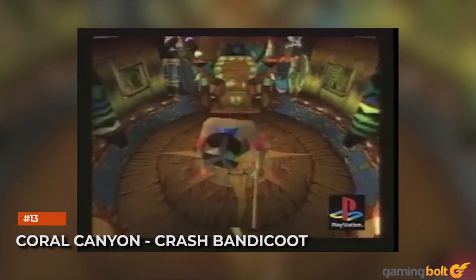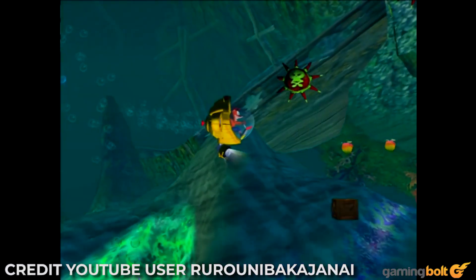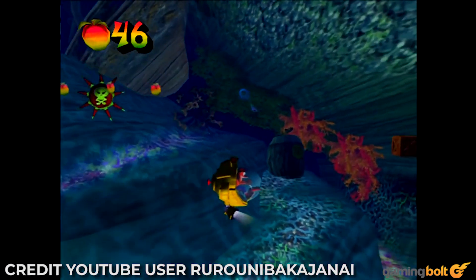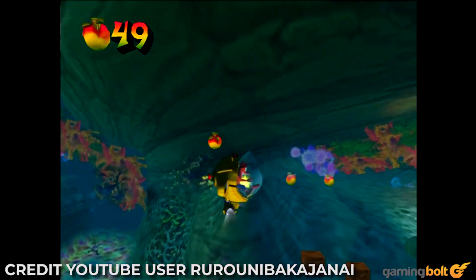Coral Canyon — Crash Bandicoot. What's worse than a water level that makes your character swim? One that puts you in a small, easily breakable submarine. Coral Canyon in Crash Bandicoot is one such level, full of enemies that you won't see coming and small obstacles that can instantly destroy the submarine. Get used to it though — the level itself is pretty long and can take a while to get right.